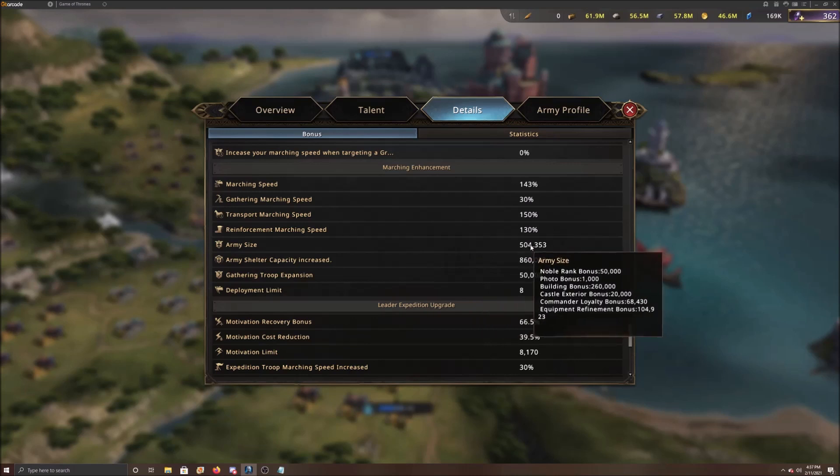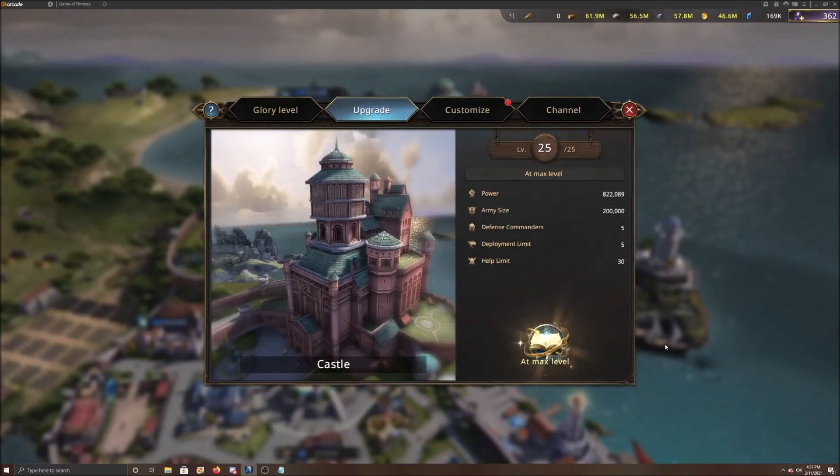If you hover over it, it'll tell you where that army size number is coming from, and it can be increased beyond what you currently see. First and foremost, when you upgrade your castle to level 25, you get an army size bonus of 200,000, which is one of the biggest bonuses in the game.